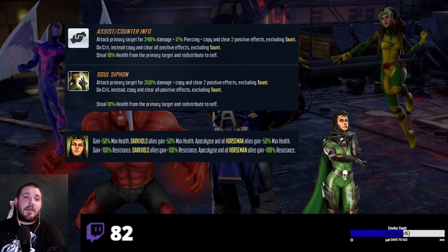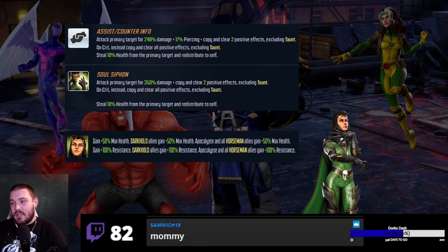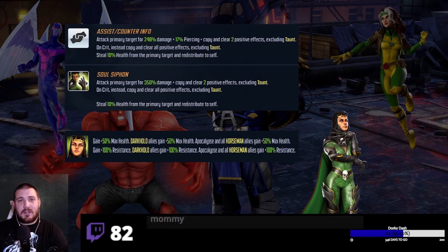Let's jump to Morgan. Her assist counter makes her very potent as a Striker — she attacks the primary target, clears positive effects, and on crit copies all positive effects instead of taunt. The key line that makes Striker the clear winner: she steals 10% health from the primary target and redistributes it. I can't tell you how many times the Striker attack — combined with the insane damage and health steal — just rips through enemies and feels more impactful than Red Hulk's Striker.